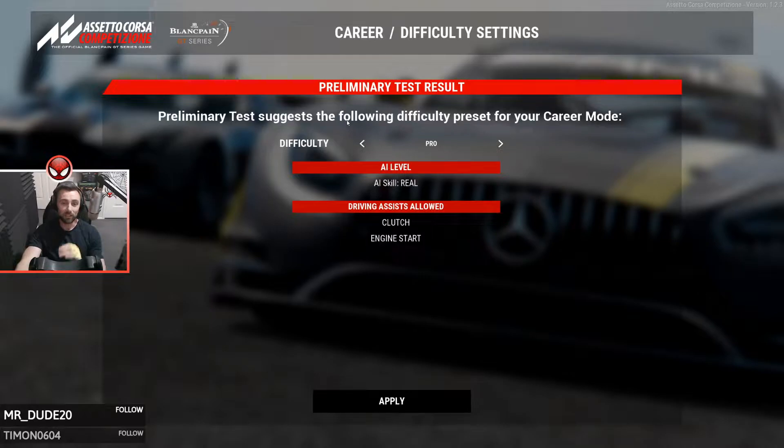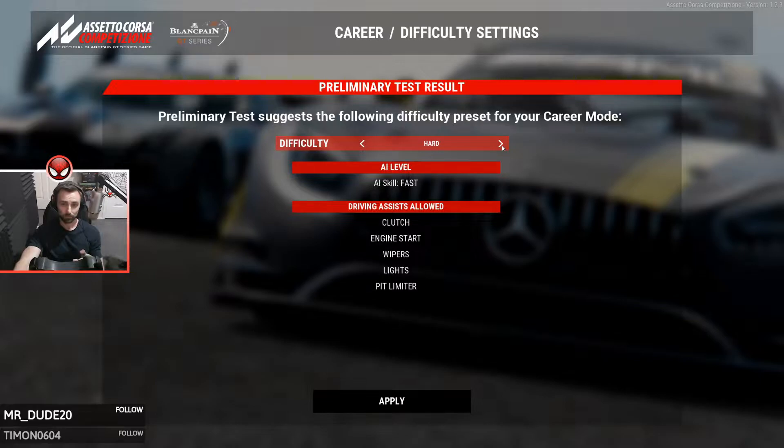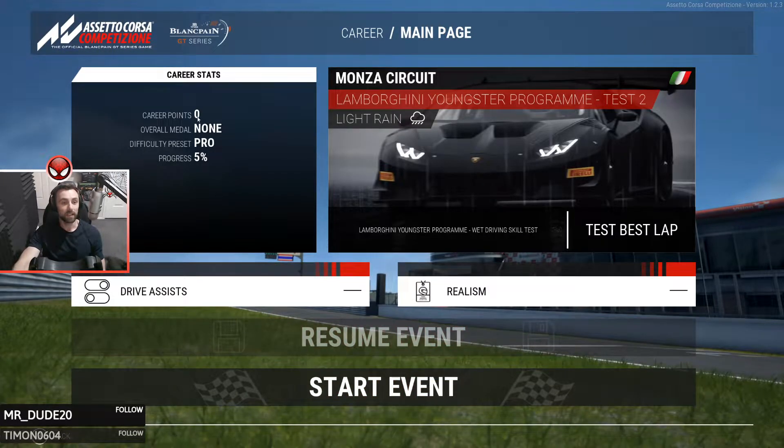After your first practice session, this screen comes up where you get to choose your career difficulty setting. The preliminary test is based on your off-track excursions and the time you posted. I got Pro, which is pretty cool. The AI level is set to real and the driving assists allowed on the Pro setting are clutch and engine start. If you want to change it you can go to Easy with AI skill as weak and all the different driving assists. Normal bumps the AI level a little bit and reduces some driving assists. Hard reduces it further - pit limiter, lights, wipers, engine start and clutch. The game selected Pro for me, so clutch allowed - good because I don't use it - and engine start - good because I don't have it mapped.